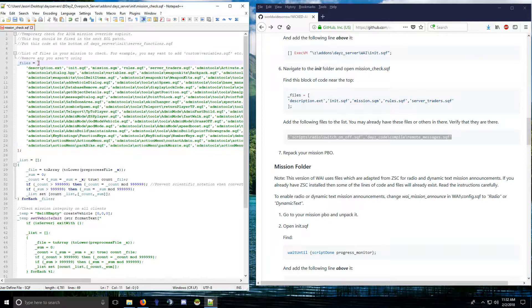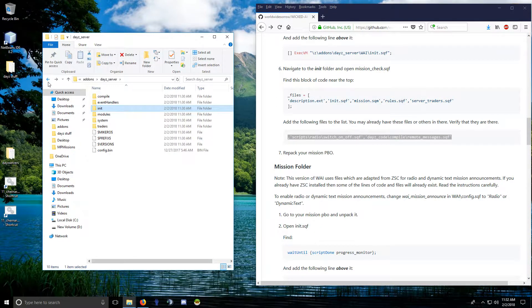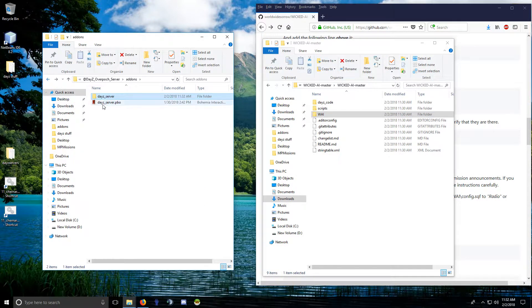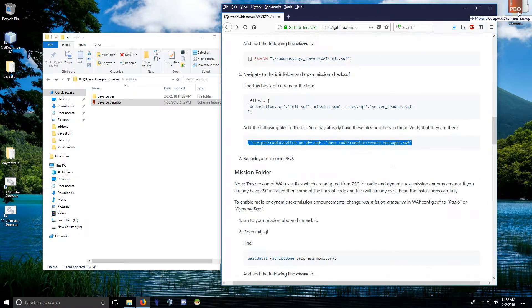They should all be inside these brackets. Save that and close it. You need to copy the wicked_AI folder over to the server PBO. Also, back up your PBO right away — if you extracted this PBO, the original should go into your backups so that if you screw up the install you can go back and reload your old PBOs and try again.